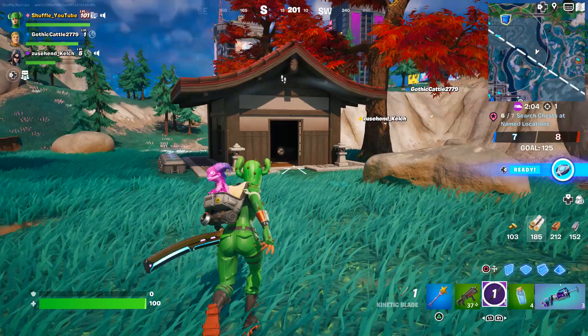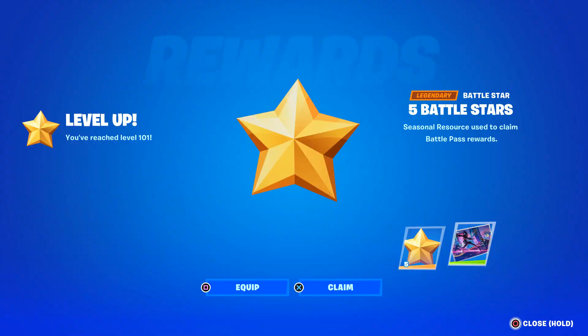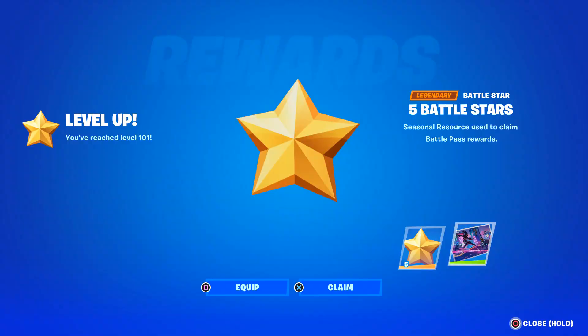And then finally, find yourself the new Kinetic Blade and knock back players a total of three times. Just use the slash attack when hitting enemies and they'll be knocked back. From there, you will have all the Week Zero quests completed, unlocking this loading screen as well as this amazing pickaxe.